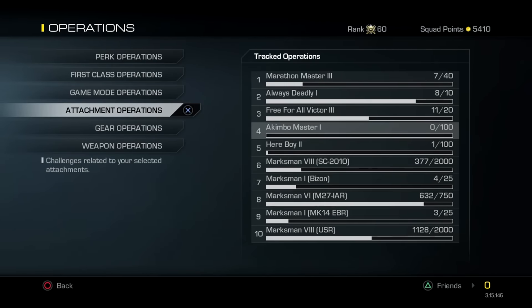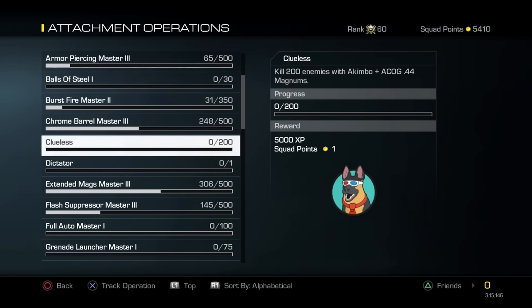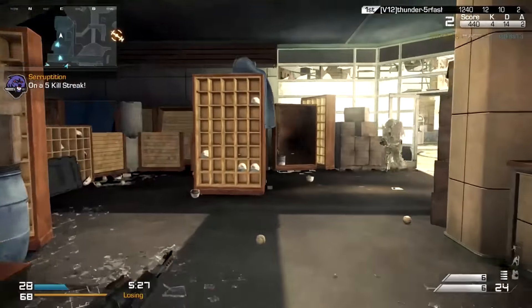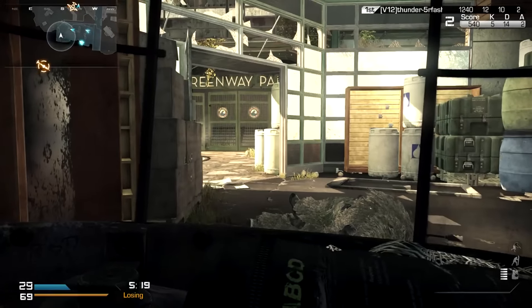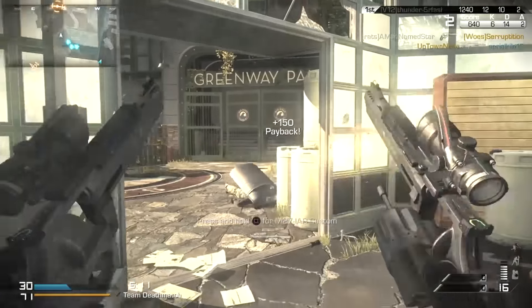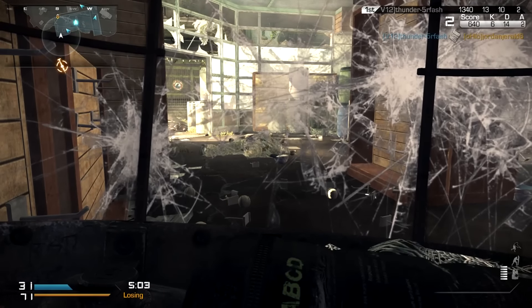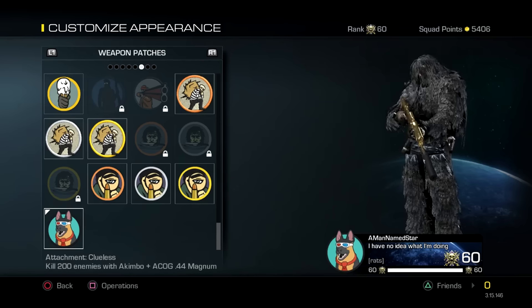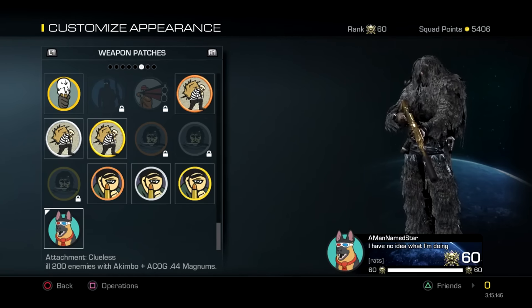To fully understand this challenge, we have to go back in time for a Call of Duty challenge history lesson. In Call of Duty Ghosts, there was an obscure challenge called 'Clueless': kill 200 enemies with Akimbo plus ACOG .44 Magnums. The magnums were pretty garbage, and akimboing them made them lose almost all their range, making 200 kills extremely hard. The challenge was more or less a joke, but it taught good discipline — playing cautious rather than rushing. It was made a bit easier with the Riot Shield and portable radar. Upon completion, you earned the patch called 'I Have No Idea What I'm Doing,' depicting a dog wearing 3D sunglasses like the ones from Back to the Future. It was a very sought-after patch.